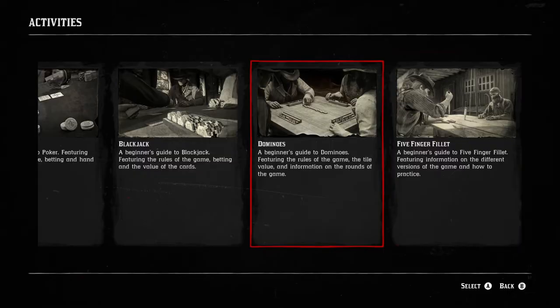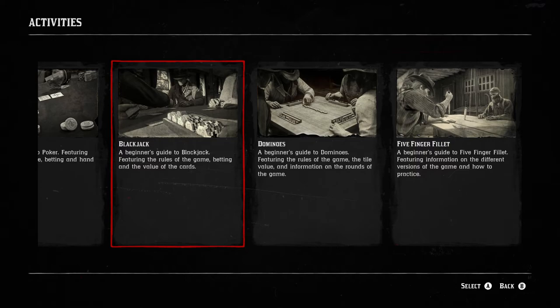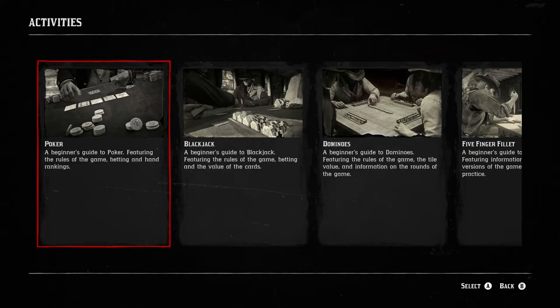So this is how you unlock Hobby Horse. You play all four minigames: five finger fillet, dominoes, blackjack, and poker.